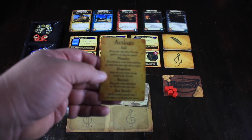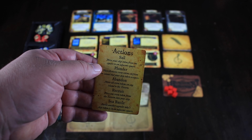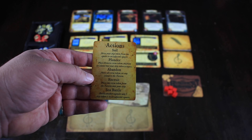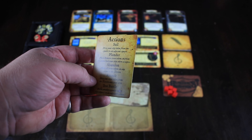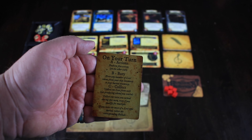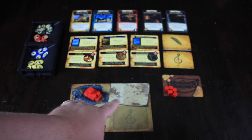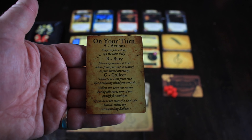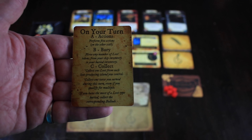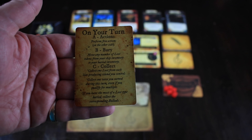Every player also has a player aid that goes through different things you can do on your turn. The actions you can do: you can sail around, you can plunder — which means you can either drop off or pick up crew — you can abandon crew behind, and you can recruit new crew from the tavern, or you can fight people out in the open seas. You're going to do all your actions first, then the bury phase is where you move things over from your deck onto your map, and then we have the collect phase where you do an area control island thing on the map, which I'll show you in just a moment. Whoever's controlling an island during the collect phase is going to be able to gain some resources and put them on their deck.